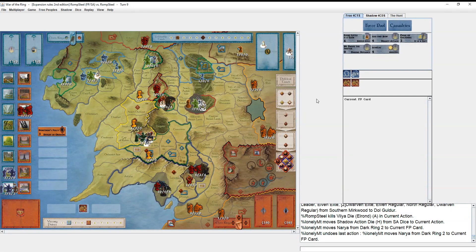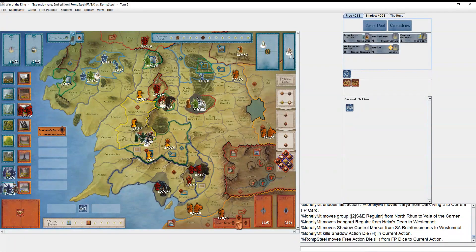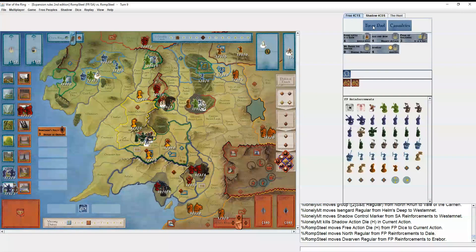He sees it and starts walking towards it. I have to choose my response — I muster two regulars. I didn't have any Elven regulars to muster, and I didn't want to let him get a stronghold for free. At least this way if he attacks Dale there's a good chance this guy survives and retreats to Woodland Realm. He brings his armies out to fight me for Dol Guldur. I play 'We Prove the Swifter' to bring those companions over.